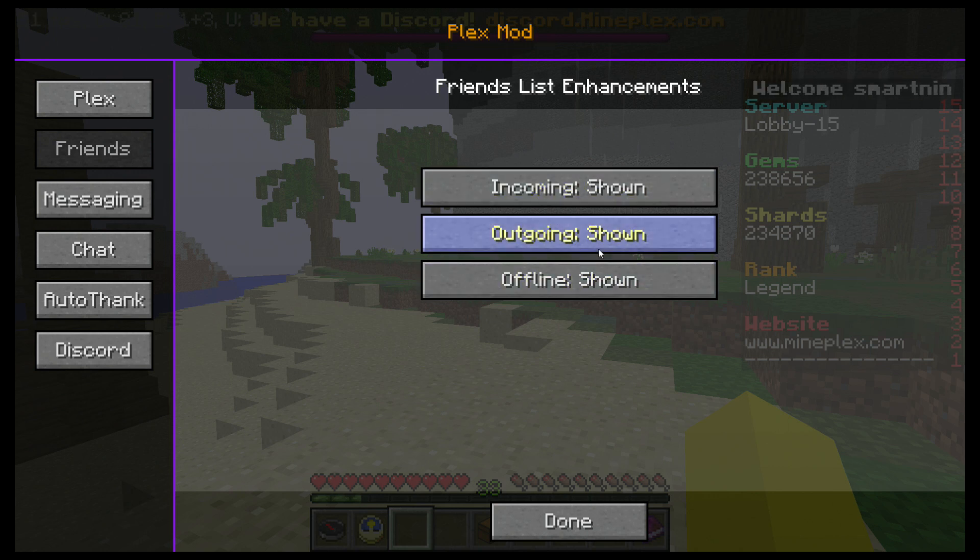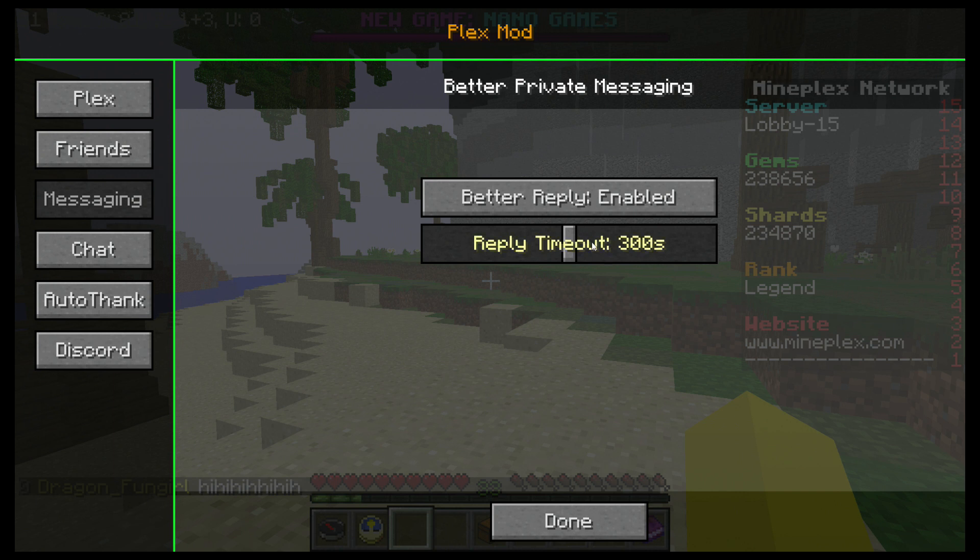This was all for the chat friends, if I recall correctly — at least that's what I was told. Next you have messaging, and what the reply feature is supposed to do is if you switch servers, it's supposed to allow you to slash R someone. There's a timeout. I'm not exactly sure if it does this perfectly — I haven't really tried this — but that's what it's supposed to do.